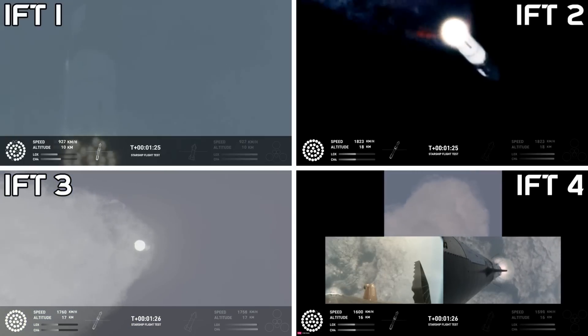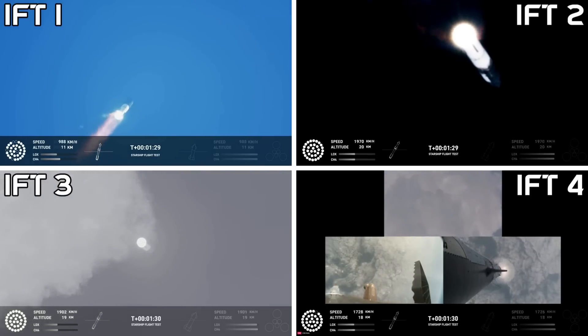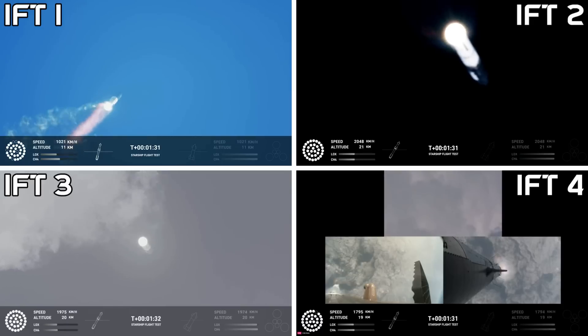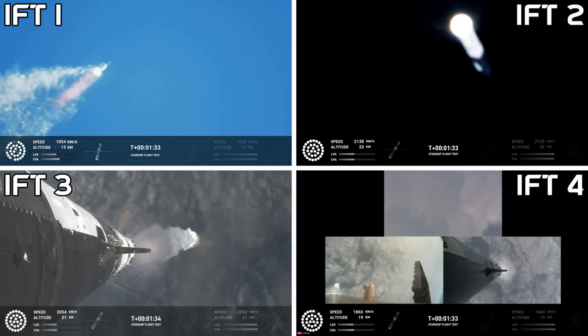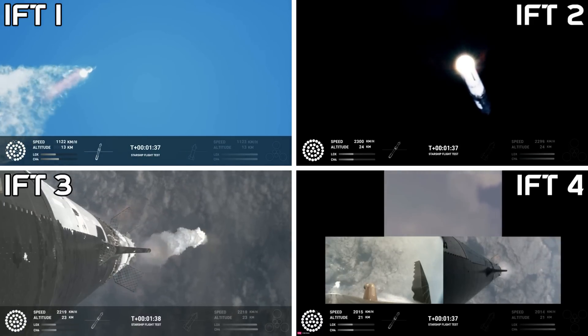You've got a couple of views. You've got some ground trackers in your top camera there. You're looking down from the top of the booster in the bottom left, and then a camera in the top flap of the ship looking back in the bottom right. So getting a couple of different looks as Starship heads uphill.